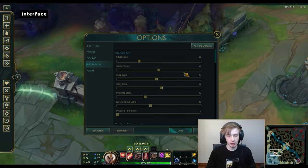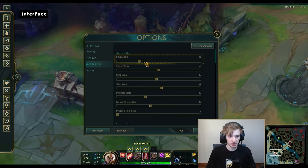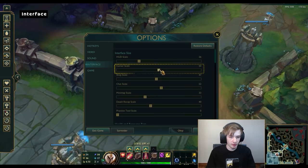Interface — a lot of people say HUD scale should always be on zero. I disagree. HUD scale should not be at maximum unless you're a new player, because then you can see spells easier. But I recommend somewhere in the lower end — below 50 — because you don't need it that big to see spells, but having it on zero makes it very hard to see. Sometimes you do need to look at your HUD. Don't put HUD scale on zero. For cursor scale, it's your preference — I tested it and the hitbox is always the same regardless of cursor size, so I personally like something around 50 to 70.